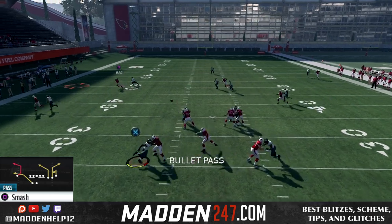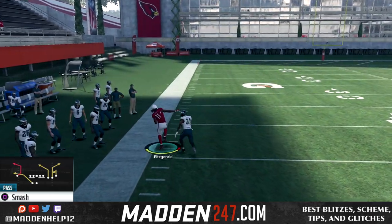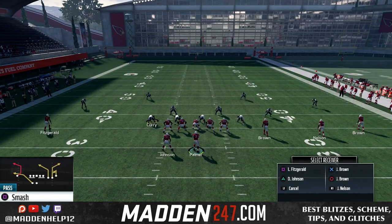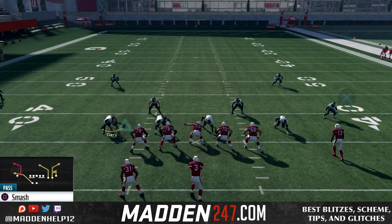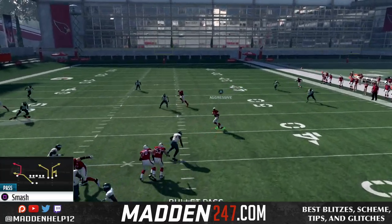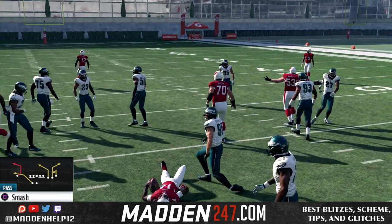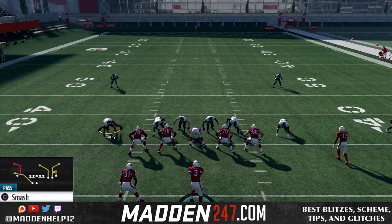If it's man coverage, you can hit that C route or the quick in and the post as well, so we have three routes that are going to beat man. And of course, you have the flat route to the running back out of the backfield, which is really good because unless they have a hard flat or manned it up, they cannot cover it.